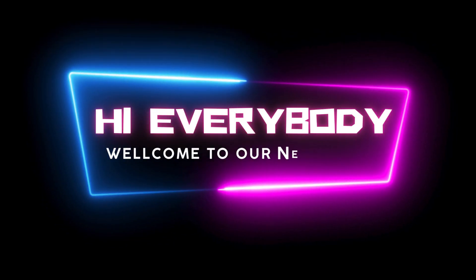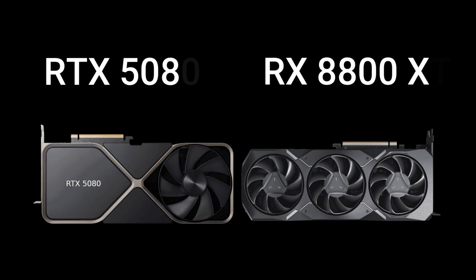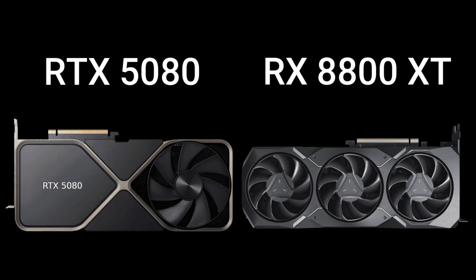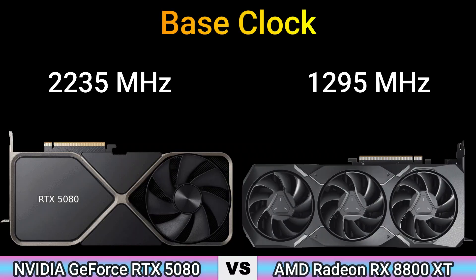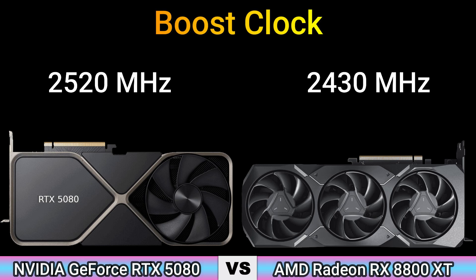Hi everybody, welcome to our new video. Today I will compare two GPUs in this video, so let's go. Enjoy this video. Firstly, we start with performance: base clock 2235 MHz and 1295 MHz; boost clock 2520 MHz and 2430 MHz.